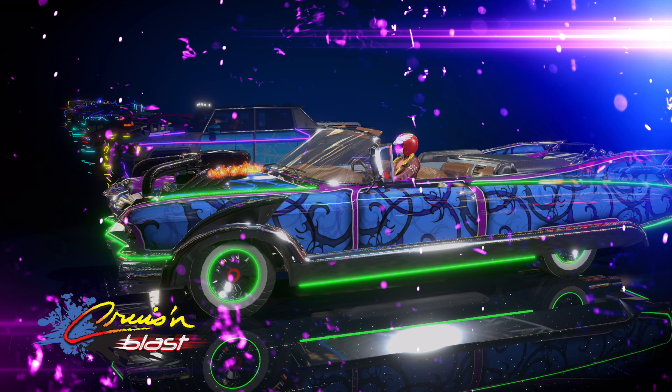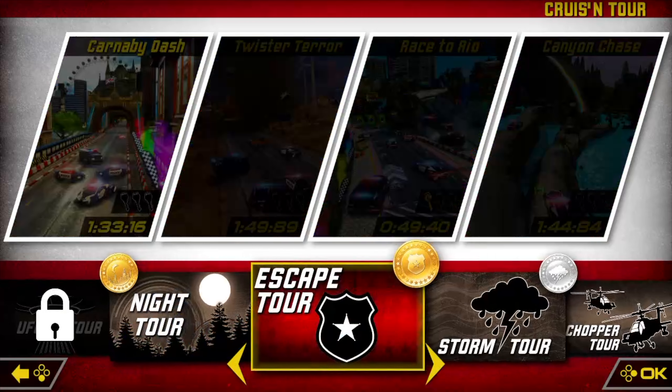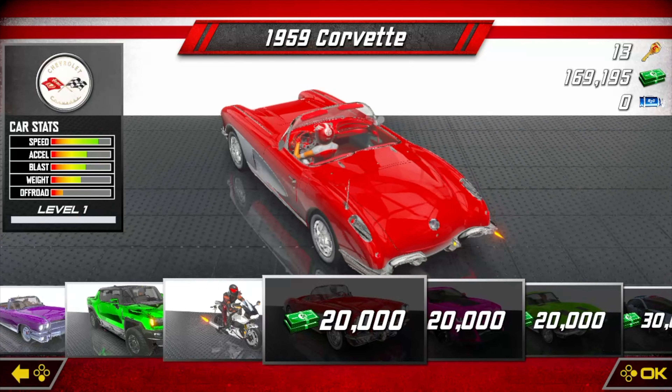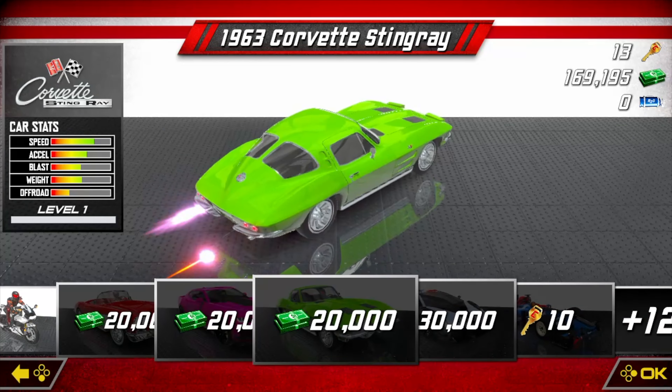Cruisin' Blast on the Switch has the five original arcade tracks, but that's not all. There's an additional 24 tracks to keep you racing for hours. There's also 23 upgradeable vehicles to choose from. These include licensed supercars, a Hummer, and even a Unicorn.